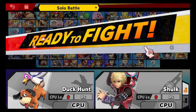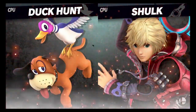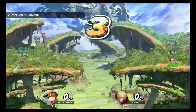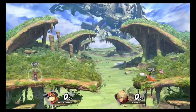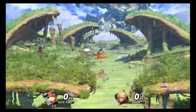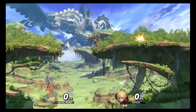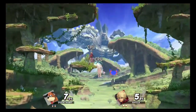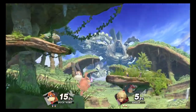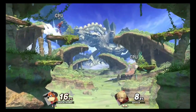I'd be happy with either competitor winning here. Shulk has his different styles — speed, jump, and Smash — while Duck Hunt would just be funny to watch win. Shulk was actually able to use his recovery to get rid of Duck Hunt's neutral B, and the aerial game from Shulk is proving to have dividends. I thought Duck Hunt SD'd there, but Shulk is playing a dangerous game — he's getting a lot of damage but has almost SD'd three times with only two stocks.